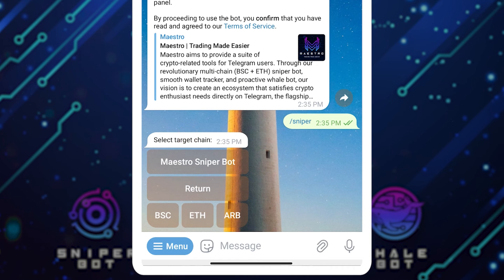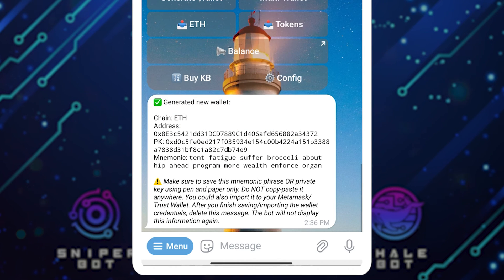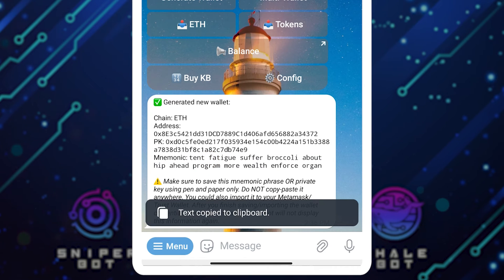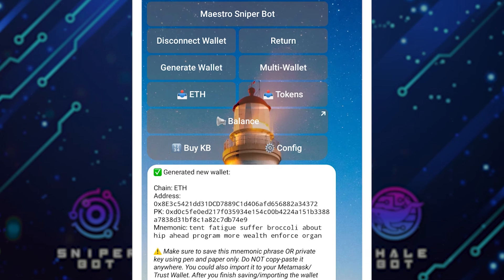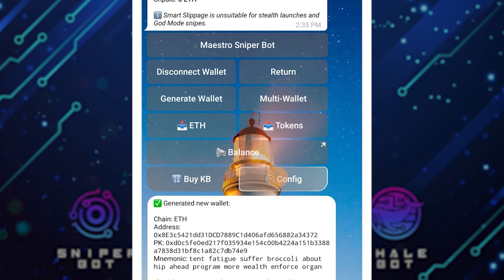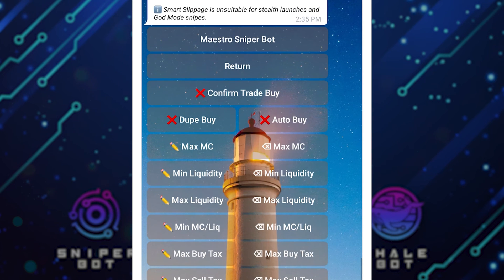I'll click on Wallets and select ETH because I prefer ETH. You can either connect your wallet or generate a wallet. Let me start by generating a wallet — and right here you can see my wallet has been generated. I'll copy the seed phrase, go to Trust Wallet and add it. Then I can send some ETH there which I'll be using to trade. You can also do some configuration by clicking on Config, then Buy Settings, and do all the configuration. I've talked about all of this in my previous Mistro Sniper Bot video.